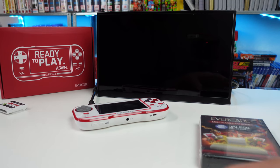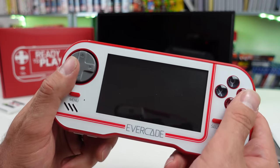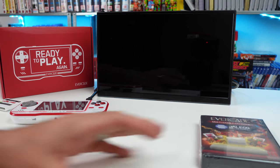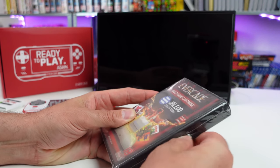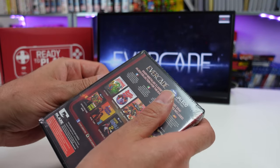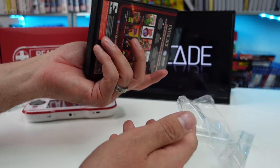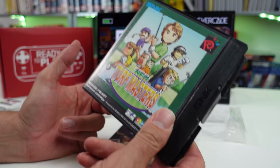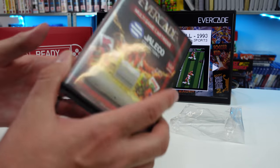Let's plug this thing in, hope for the best, turn it on. We'll let that boot up — it does take a second. Blaze Entertainment will pop up there. You know, these Evercade games are so cheap and you get a case. I mean I like cases — I really do. I've been collecting Neo Geo Pocket Color games only in the case. I love cases, so you got me sold on that. I'll buy these just for the case.